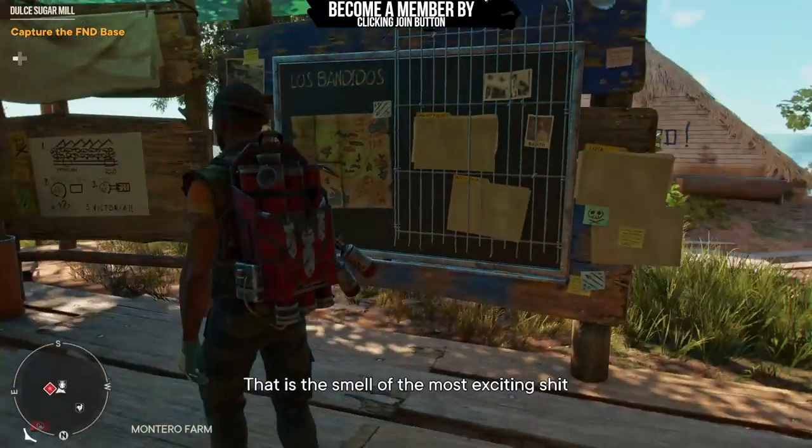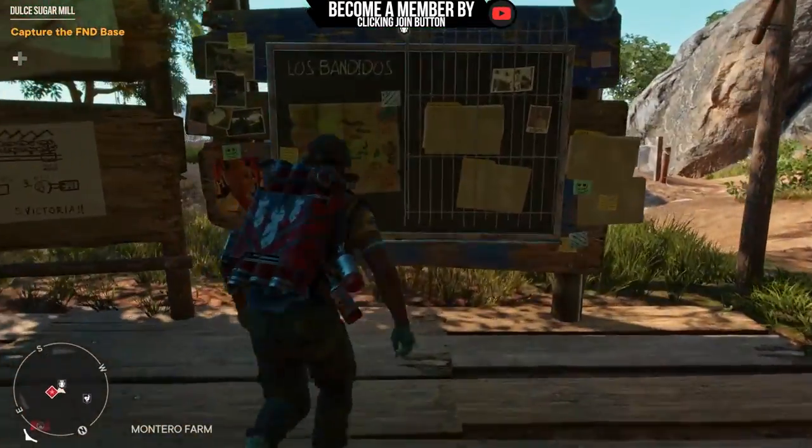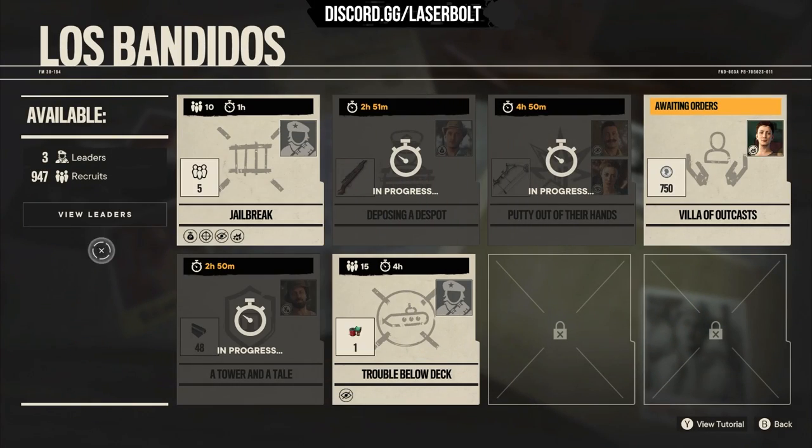This Los Bandidos board is extremely important. One thing I'd recommend if you're planning to start this up is make sure you go to your encampment and level up the Los Bandidos option, which will give you the ability to have multiple recruits and multiple leaders. You're going to want to know exactly how to do these missions. These are side missions that you're almost able to AFK — just start them and come back to the board when the timer is over to complete them.